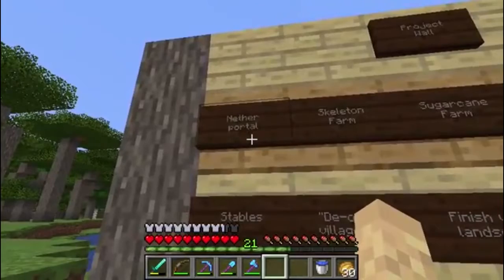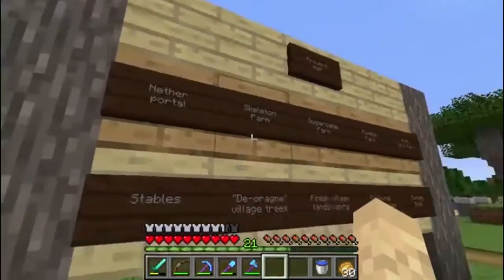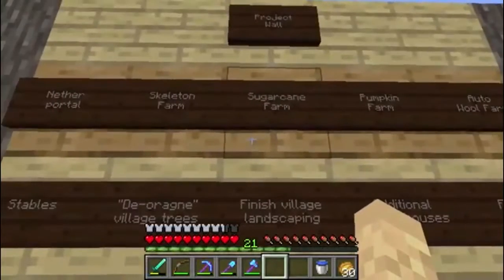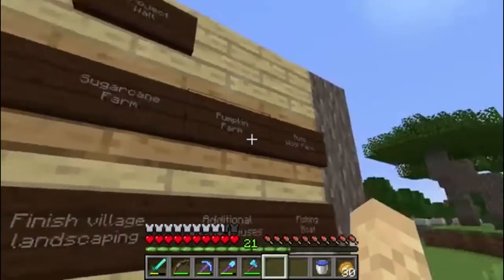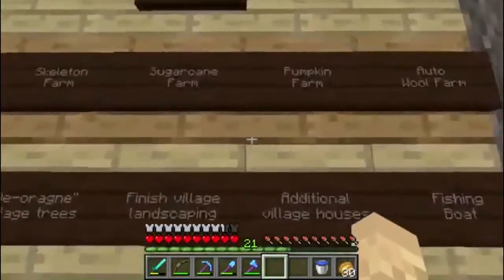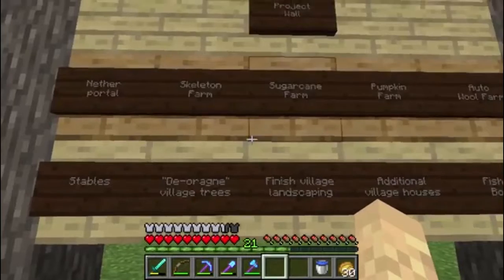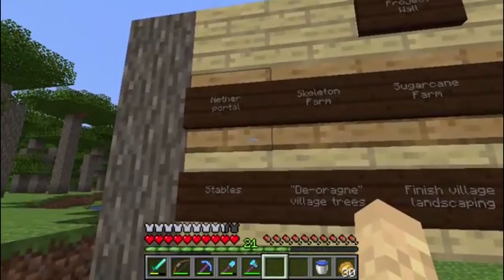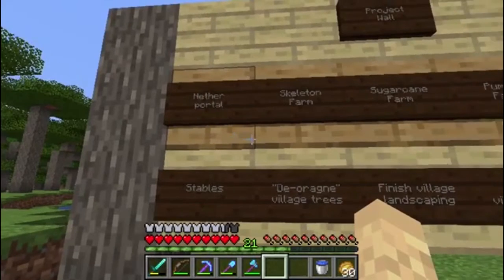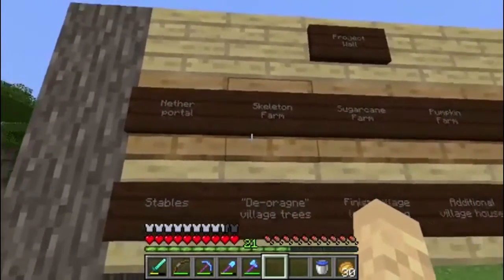The thing we're going to do first up in this one is we need to go to the nether. A lot of these farms that I want to do - the pumpkin farm, the sugar cane farm, and the automatic wool farm - we need observers for those. And those are made with quartz, and quartz can only be found in the nether. So that's what we need to do before we get to anything else. So that's our first project for today.